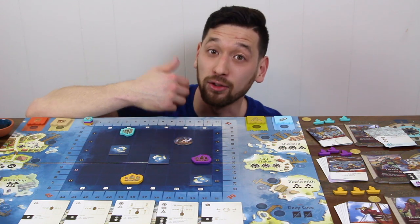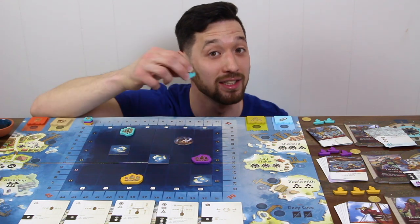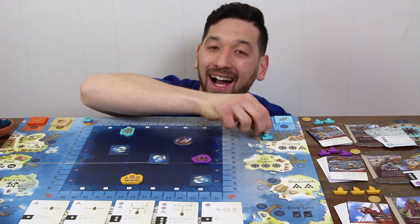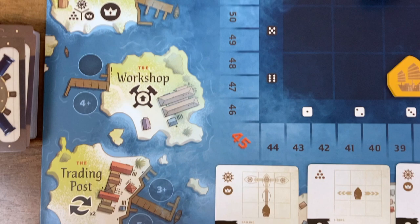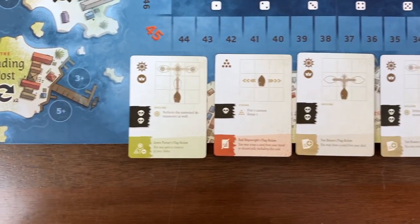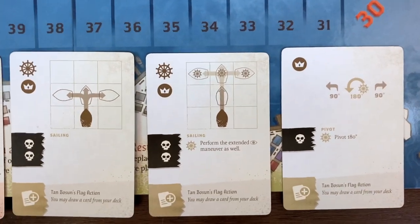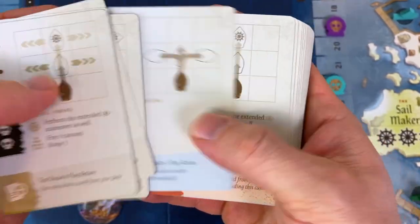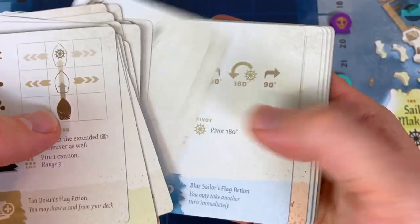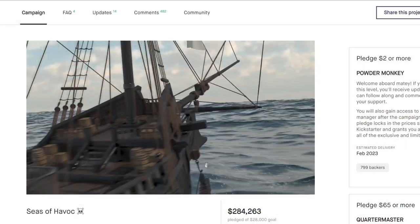Gameplay in Seas of Havoc takes place across two phases. In the island phase, players take turns dispatching their skiffs to take actions at nearby islands. Here you'll collect cannonballs, sails, money, upgrade your ship, scrap cards to thin your deck, claim flags which can give you a synergy bonus, and perhaps most importantly, buy new and better cards. This card market is full of cards which allow you to perform better maneuvers and firing actions, and cards are also worth points at the end of the game.